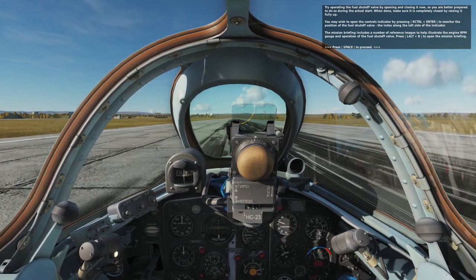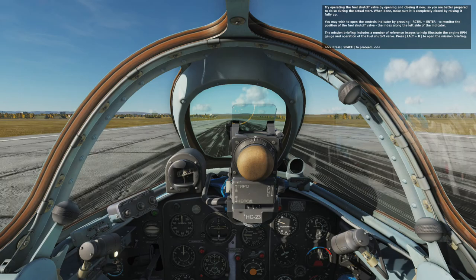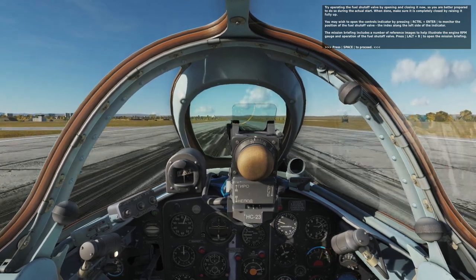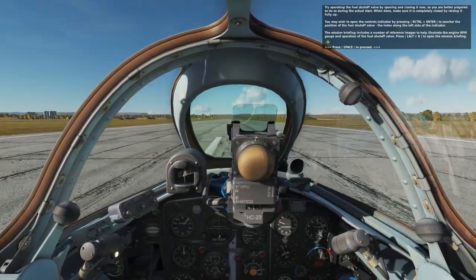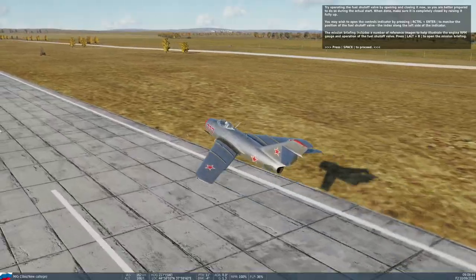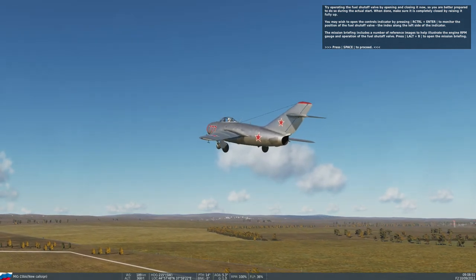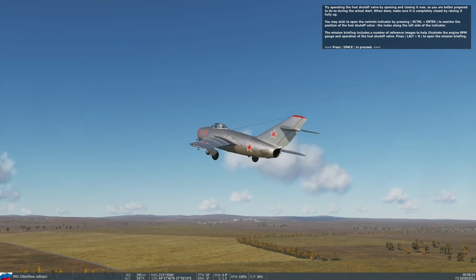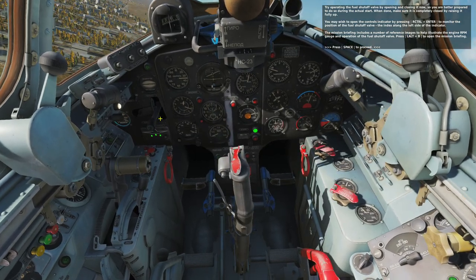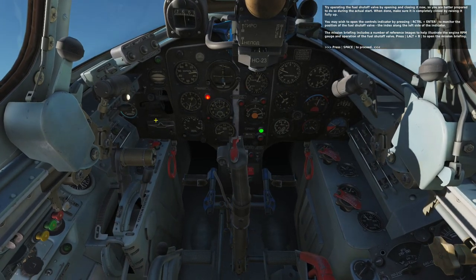We have to keep tapping on the wheel brakes while pressing the rudder, like in the old World War 2 aircraft. Since this aircraft's nose wheel steering is on the front wheel, we don't have a drag problem. Now we are going to increase the throttle, and we are airborne.